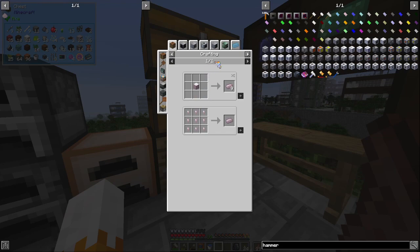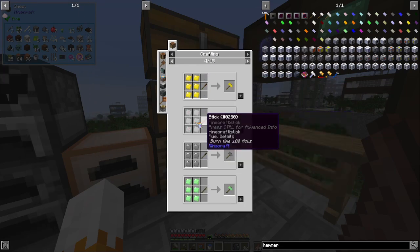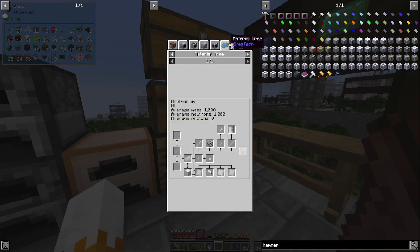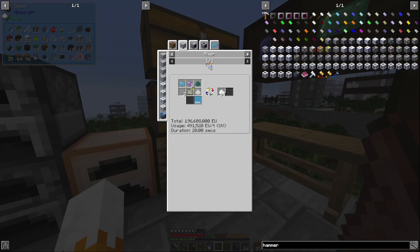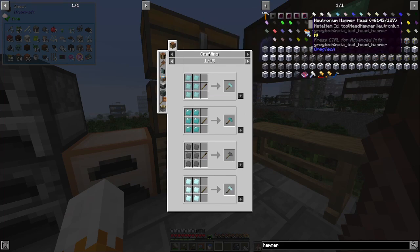Chrome. What do you make Chrome from? Rose gold - very bad. Neutronium - that's actually really good, but oh my god. Infinity dust. Really good hammer, but oh my god. That's really hard to get.